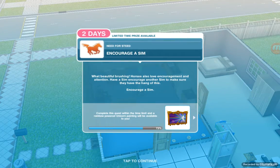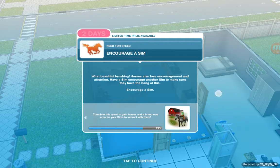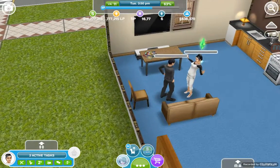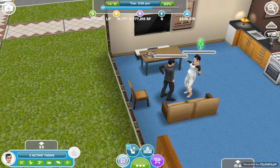Next task: encourage a sim. Horses also love encouragement and attention — have a sim encourage another sim to make sure they have the hang of this. Practicing encouraging looks just like normal talking — like 'be nice' or 'be funny' actions like the sims do with each other, so nothing different.